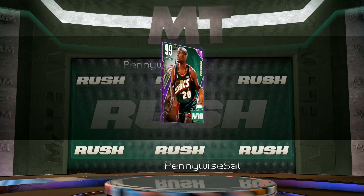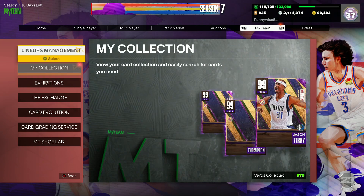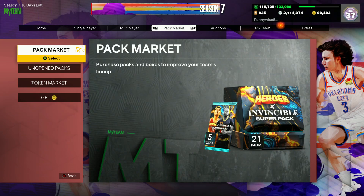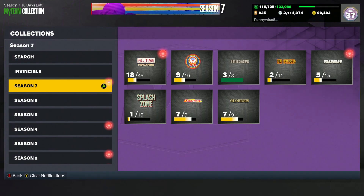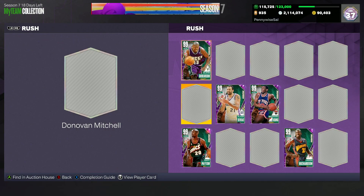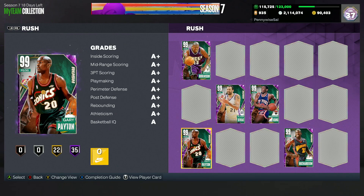I actually really like Gary Payton; I think I might already have his auctionable version though so I might need to do a swap. That's going to be all the promo packs on this account — didn't pull much, but we did get Gary Payton, which we'll definitely take. I think he's actually a pretty good point guard. Now let's hop into the second account.